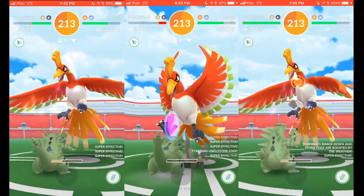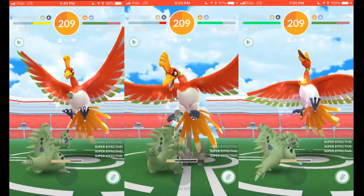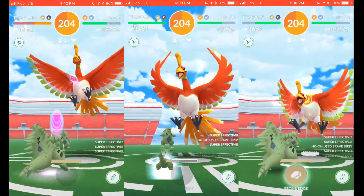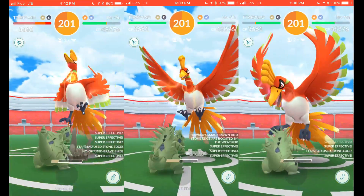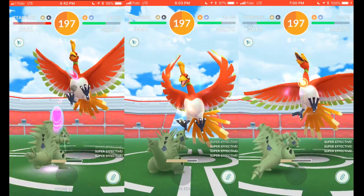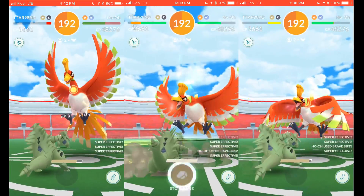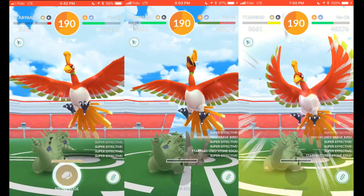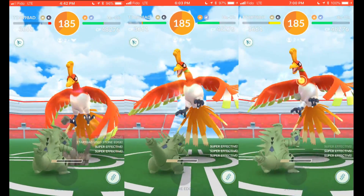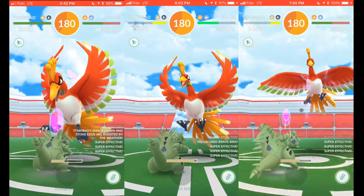You'll see we're fainting at different times — the one on the right is fainting much quicker than the other two, which you'll notice as we progress. There's a very aggressive brave bird again, and we're doing a stone edge. Tyranitar is really game-changing as a rock attacker. Someone asked me early on what happens if Tyranitar gets rock moves — I said if it gets rock moves it's already the best dark attacker.